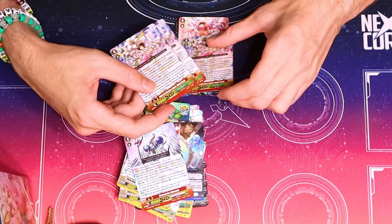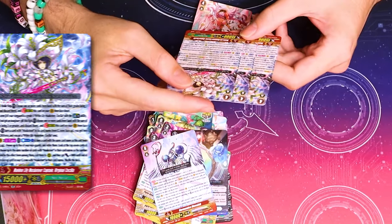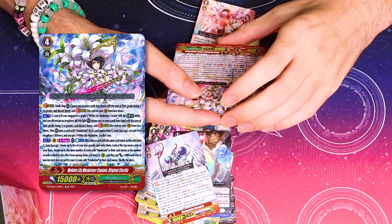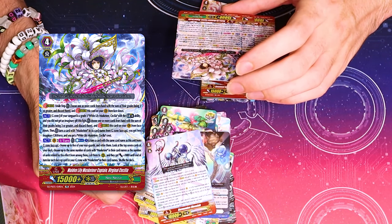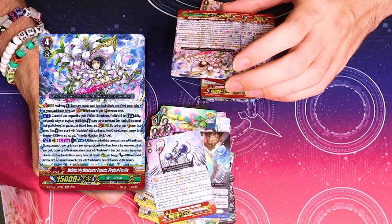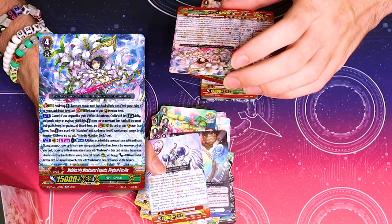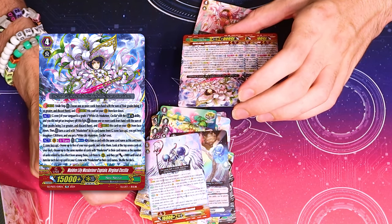Did they update her effect? They did, so I have to read this. G-Zone. If your Vanguard is a Cecilia with the limit break, if you didn't get an imaginary gift, choose one or more cards with the sum of their grades being three or higher and Stride this. Then turn a Musketeer face up, get two. So it's like the old vanilla things, but for Musketeers specifically.